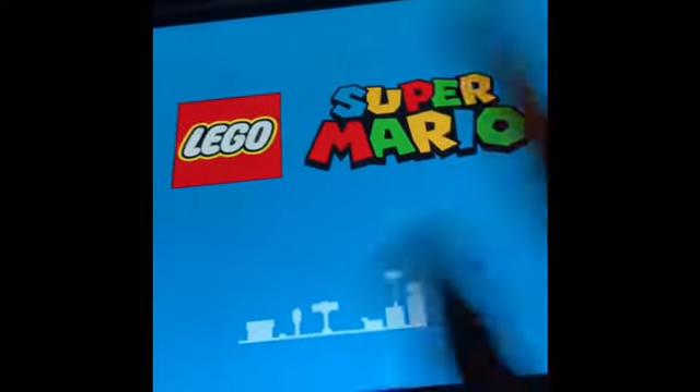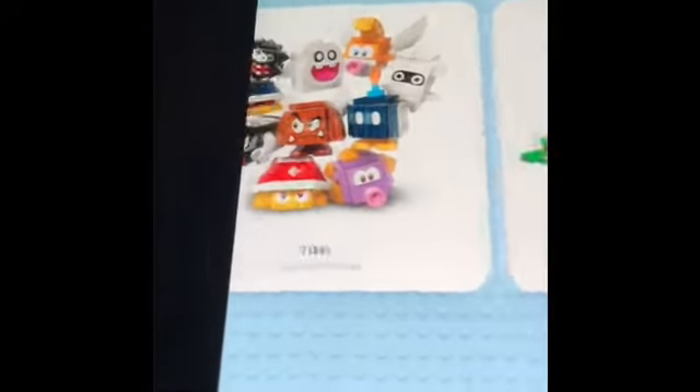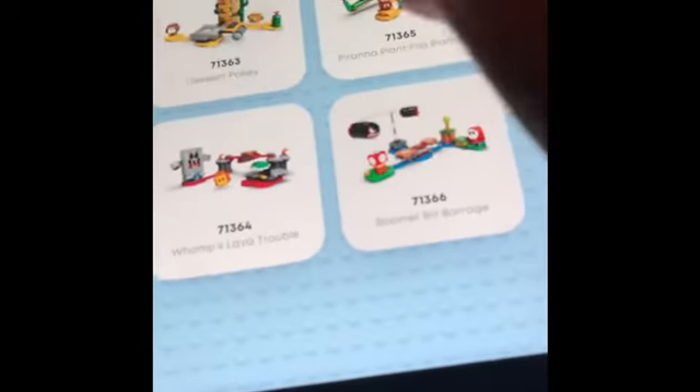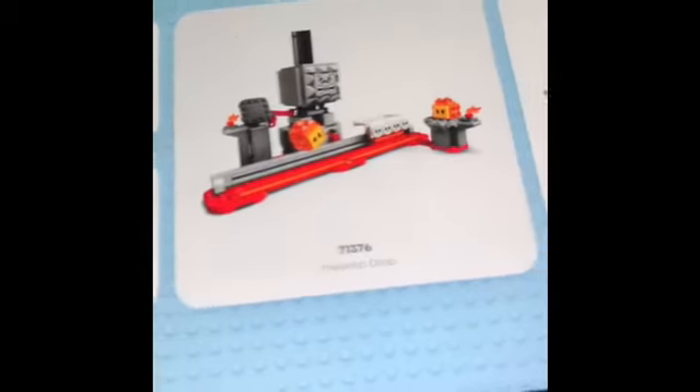Before I start building, I'll show you how to get into the Super Mario app — it loads up, takes forever. Sorry about the blurriness on screen. Once you press start, I've already got my starter course in here. Scrolling through, we've got the character packs, the garden fortress, Spiky, Boomer Bill, Piranha Plant Slide, Boo, Yoshi, Mario's House, Toad's Treasure Hunt, Bowser's Castle, and the power-ups.